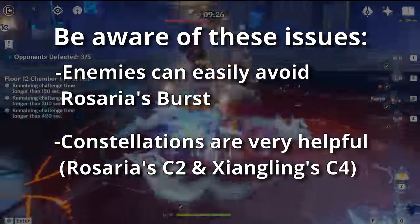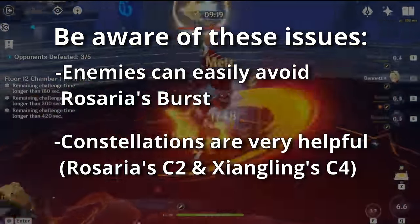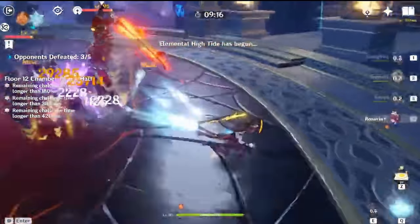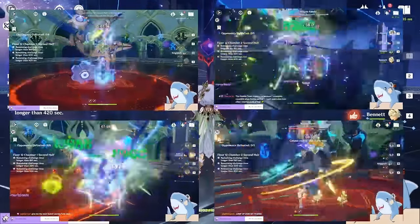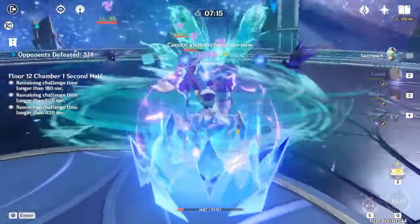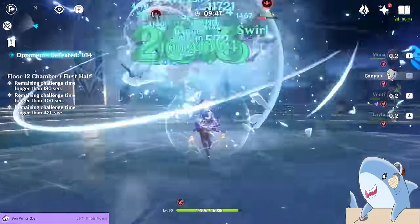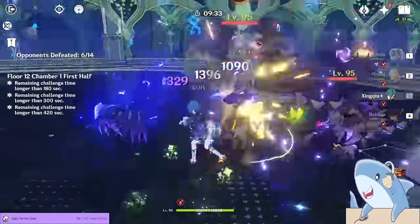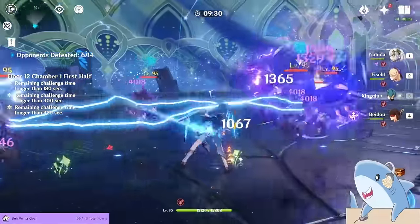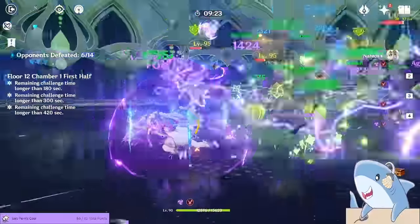While the Reverse Melt team is very strong, especially for a 4-star only team, maybe it isn't something you can or want to build. I've got a playlist with some of the other best teams in Genshin, ranging from completely free-to-play teams to 4-star only comps to some ridiculous 5-star team comps. No matter which route you choose, they'll all be really powerful and help you progress through the game much easier than just slapping characters together. I'll update this with more of the best teams you can build in the future.